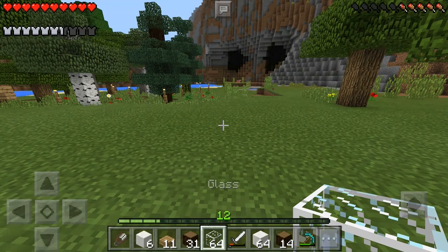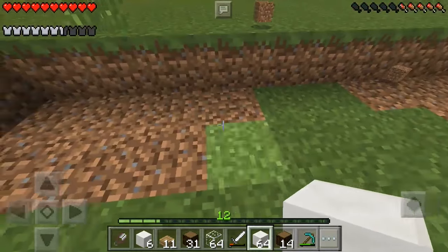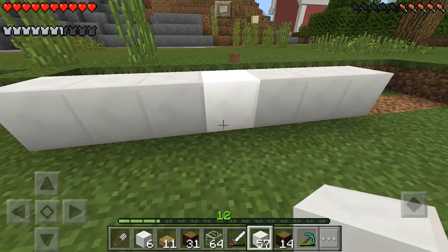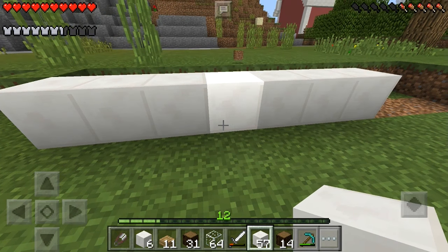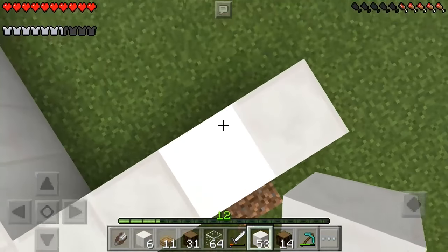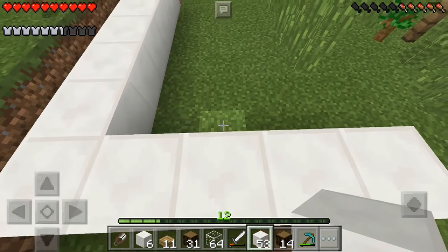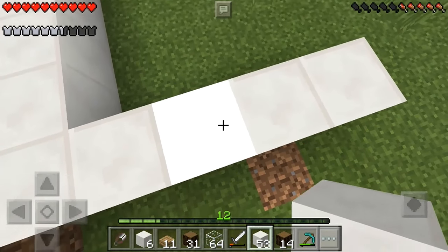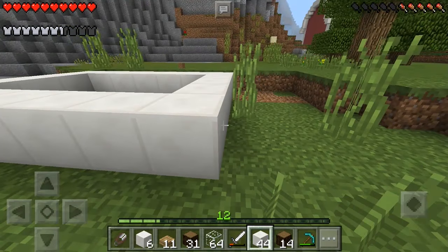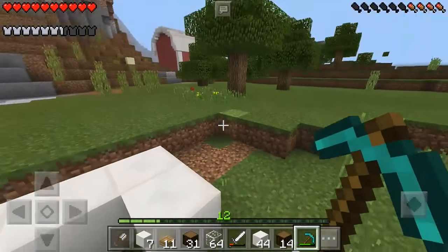Every time I think of a greenhouse I think of lots and lots of glass, so we're going to start off with a simple rectangle, nothing fancy on the outside. We want it to be uneven so that you have a middle on each section — that's going to be seven wide, and then five wide here. That only gives us a one-path hallway but that should be good enough for a greenhouse. We're going to build that and connect both sides together, then take out the middle right here because that's where our door is going to go.